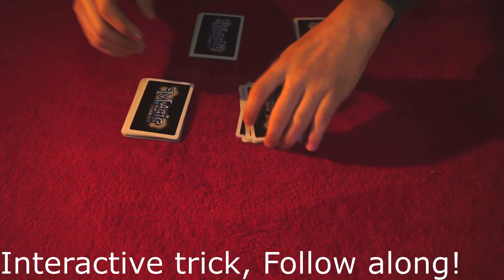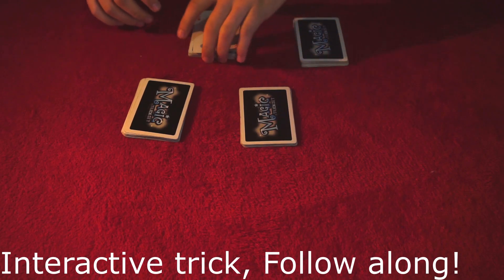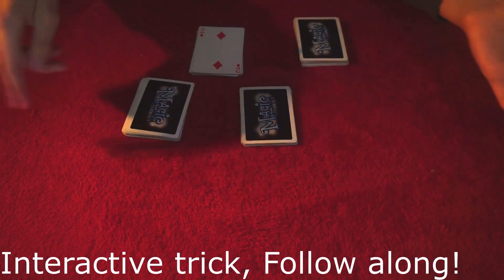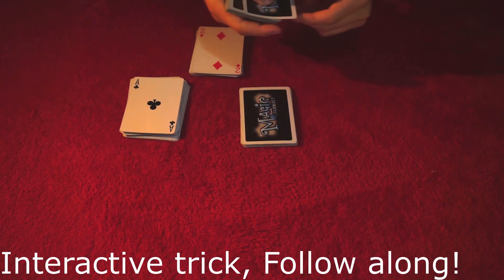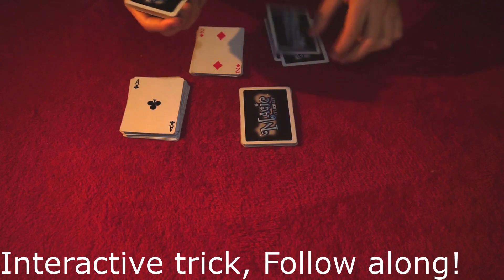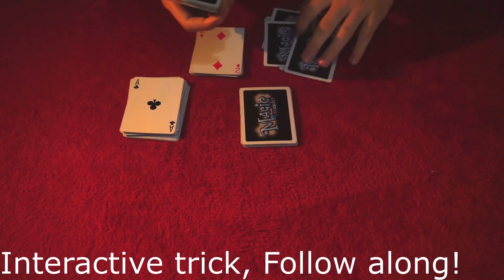So I'm going to flip over now — just point to one pile here, let's say just point to this one. I'm going to flip it over. So we have a 2. Point to another one, let's say they flip this one — we've got an Ace. So what we're going to do is I'm just going to start off by dealing 10 cards: 1, 2, 3, 4, 5, 6, 7, 8, 9, 10, like so.